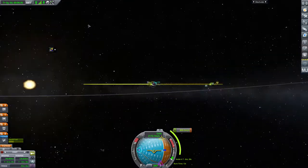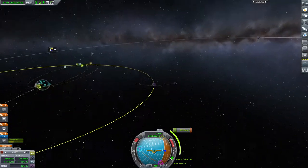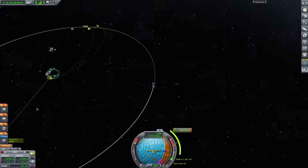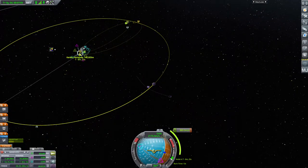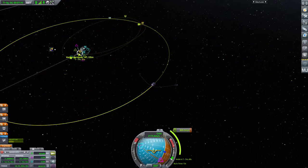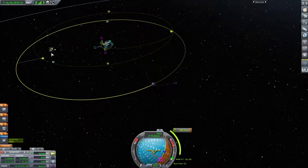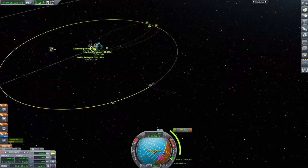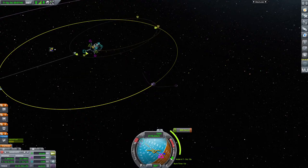The green line shows where the rocket would go without the moon's influence; the brown one shows the actual moon encounter. So I've got a moon encounter — if I've got enough fuel for this burn it should get me there and back. I'd quite like to do a gravity slingshot to get further out toward Minmus, but it seems a little ambitious. I can see that pulling the encounter closer causes an impact, and I can't seem to go around the front of the moon.